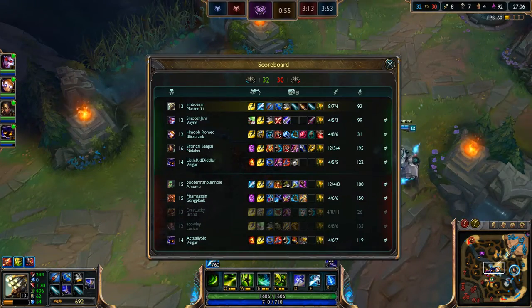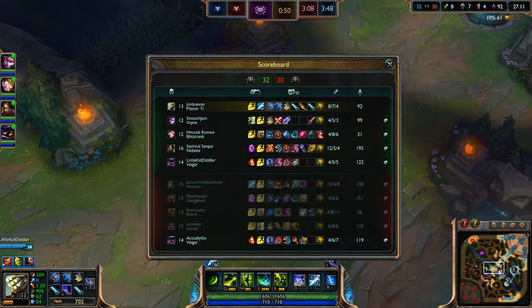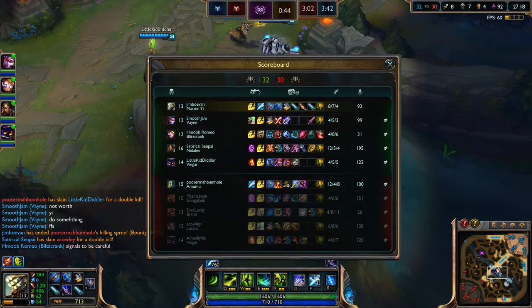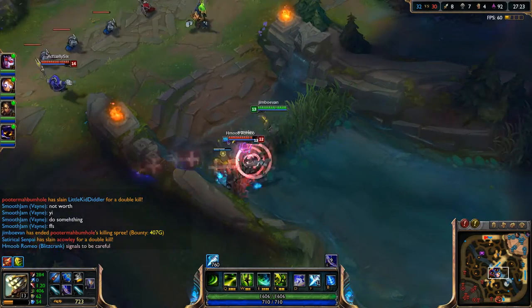Let's just go ahead and finish Blade of the Ruined King right now. We should be able to finish it relatively soon. When our max build comes along we should be able to just destroy people instantly with just a Q — it should wipe out maybe half their health, which is pretty good. Who's winning between the Vegars? Looks like our Veigar's winning — he has more kills, but the other Veigar has more assist kills. Getting assist kills with Veigar is actually really really easy.